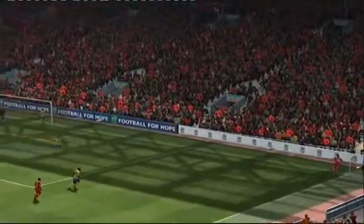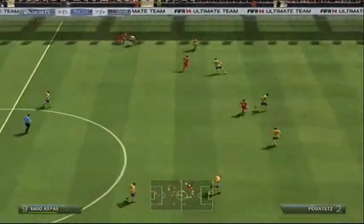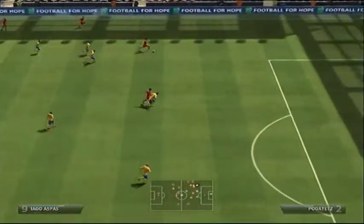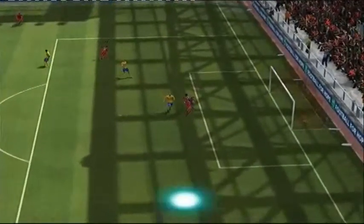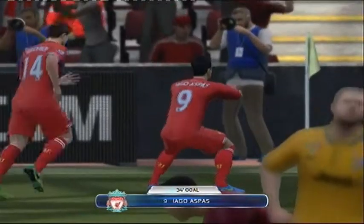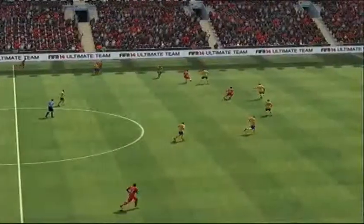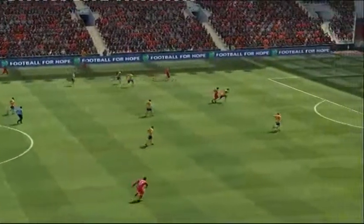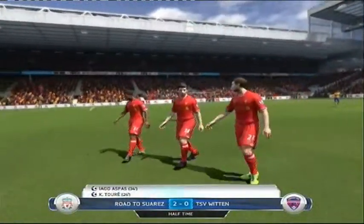Headers are so easy to score on FIFA 14 these days - it's ridiculous. A wild Sissoko appears - I don't know what I was doing there. Aspas has the ball and absolutely smashes it outside his left foot to make it two nil, with a few minutes to half time. It's half time - comfortably winning two nil.